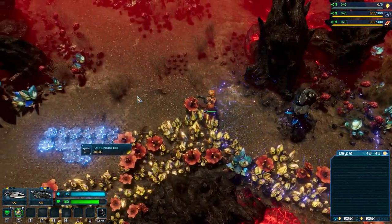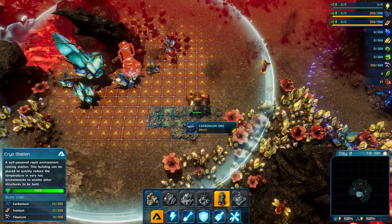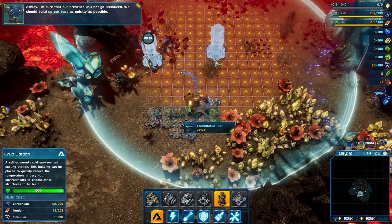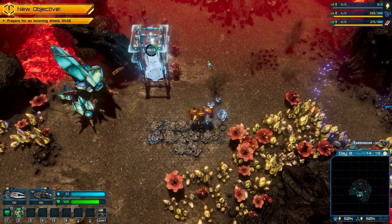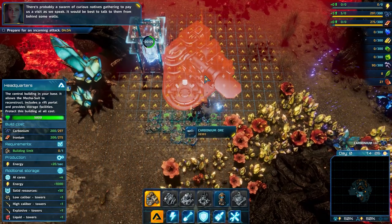In order to build, because like the other one where we had to build floors, here we need to make sure that we decrease the temperature of the ground before we build.